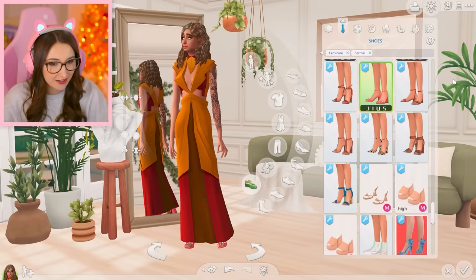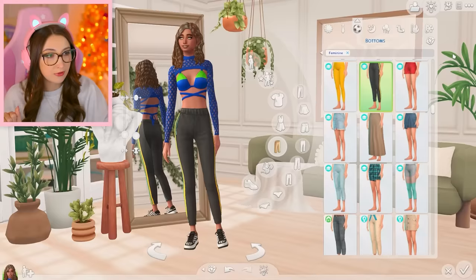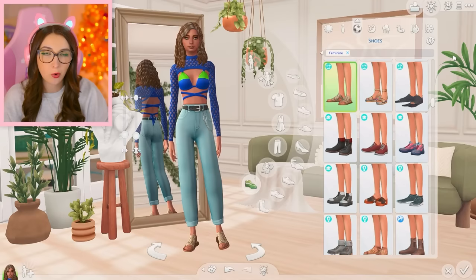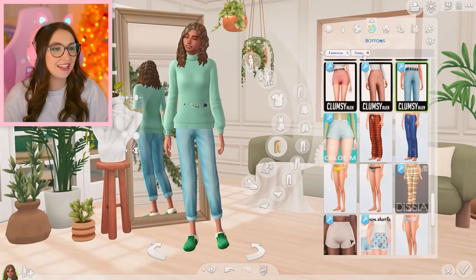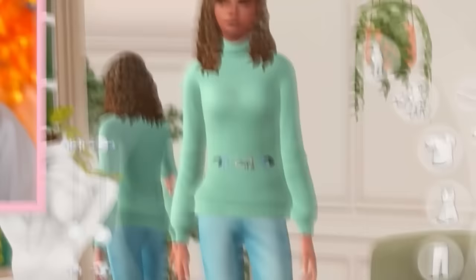Athletic wear for the top — there's not a lot of support for the girls, but I'm not judging. For the bottoms — the jeans, okay. For shoes, maybe she's going for leisurely strolls. Sleepwear — a turtleneck? Do you live in the Arctic? For bottoms, I even left the sleep tag on and she still somehow got jeans poking through the shirt. At least she got slippers for shoes.